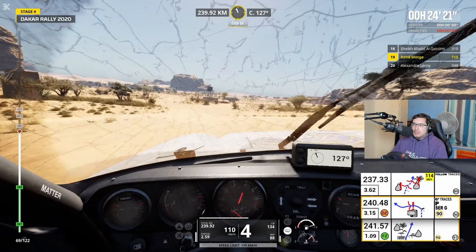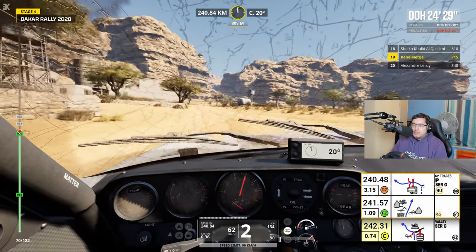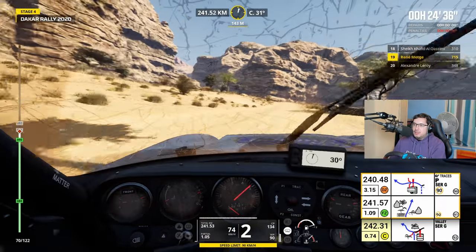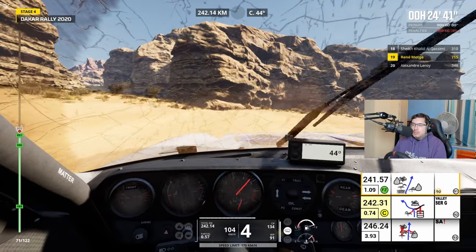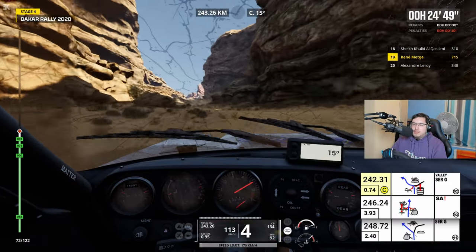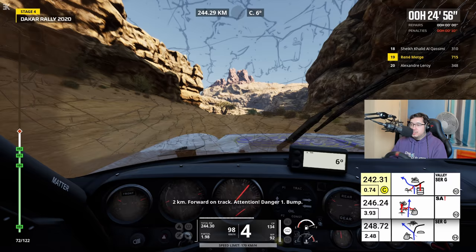Cuvette entre les cailloux. 1 km, continuez sur la piste, entre les bâtiments. Fin de zone de limite de vitesse. I'm just having a break from the dunes — now back onto the road. And a long way to the next waypoint. There are some road footnotes to keep an eye on.